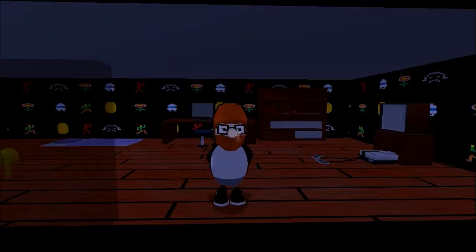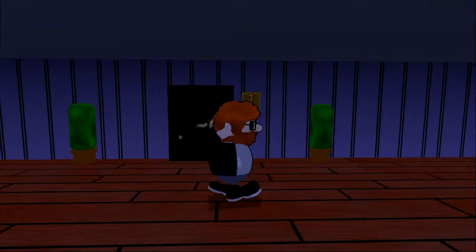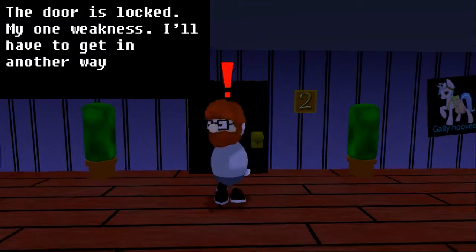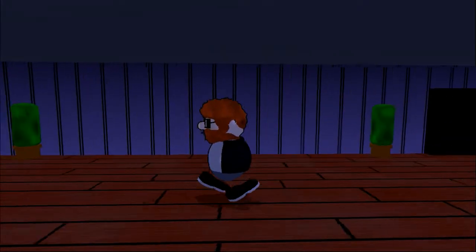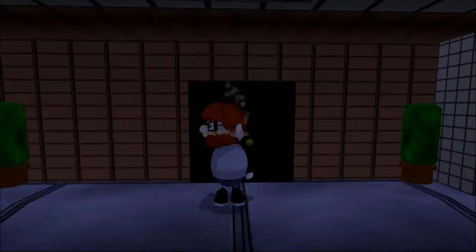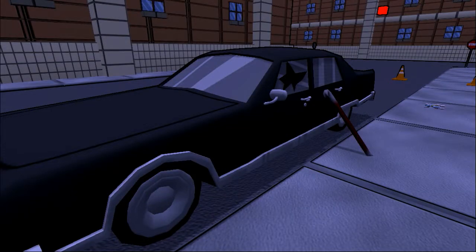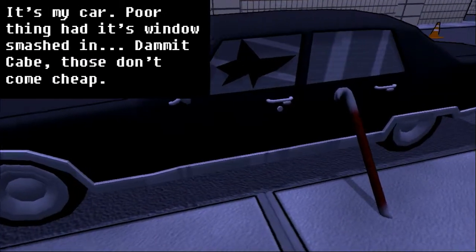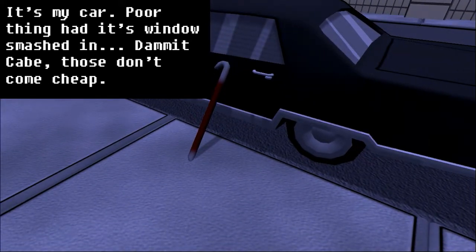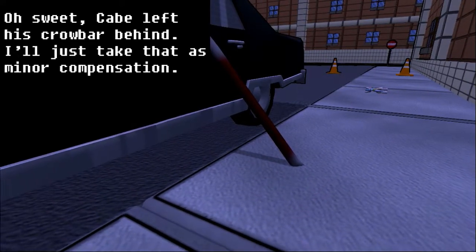I've probably only been playing for a little bit. I'll give you guys one more game if I can figure out how to get in. There's a crowbar — you guys remember from the first episode, there was a crowbar in my car. It's my car, poor thing, window smashed in. Dammit Cabe, those don't come cheap. Windows don't come cheap, Cabe. Sweet — Cabe left his crowbar behind. I'll just take that as minor compensation. That'll show him — don't leave your crowbars laying around.